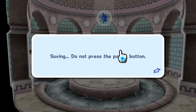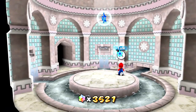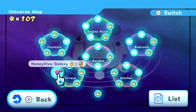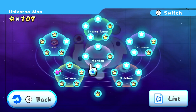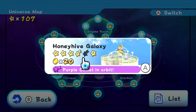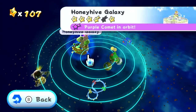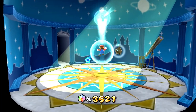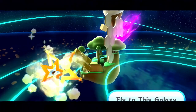We'll save for now. Maybe I can just talk to this Luma to see which ones we want to get to next. Here's the map — so our next one is going to be in... I guess we're popping back up in the terrace. Actually, the comets disappeared everywhere else. So I'll head back to the terrace and try that one out. Here we are back at the terrace — we have the Honey Hive Galaxy with another purple comet to obtain.